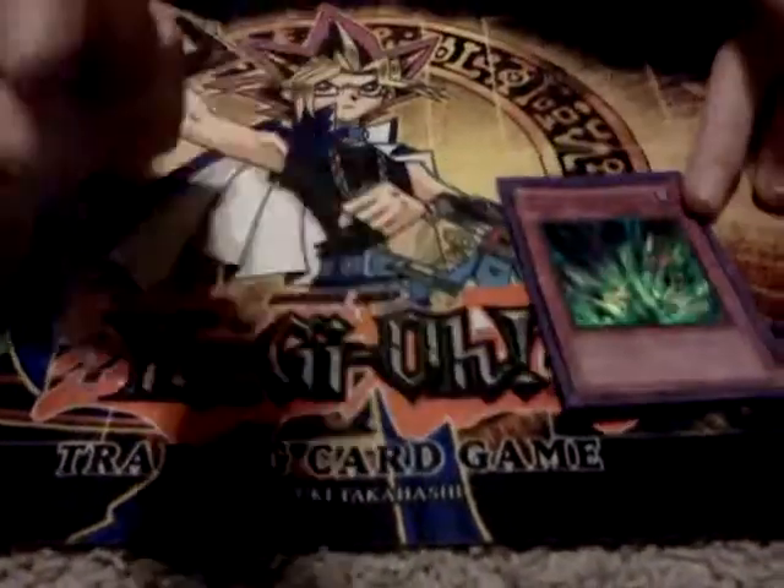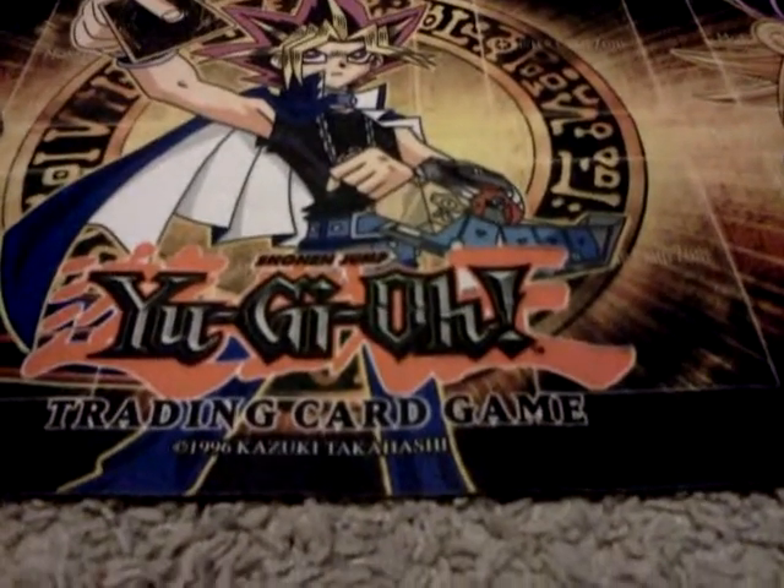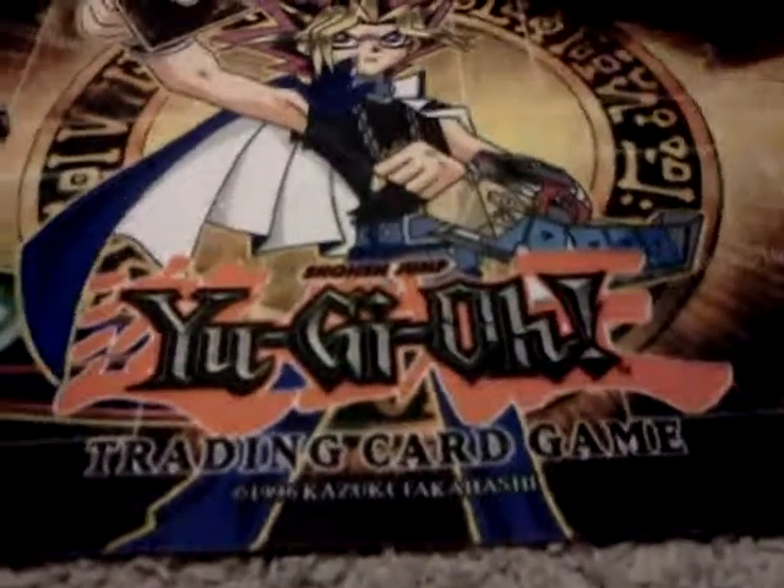Bottomless and Torrential — just for when monsters get summoned. As far as the extra deck goes, I'm missing Elemental Hero The Shining.